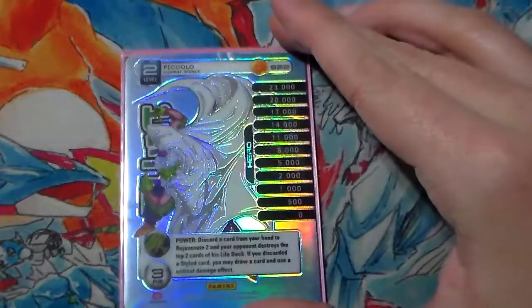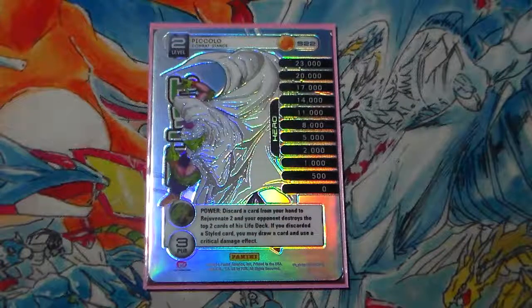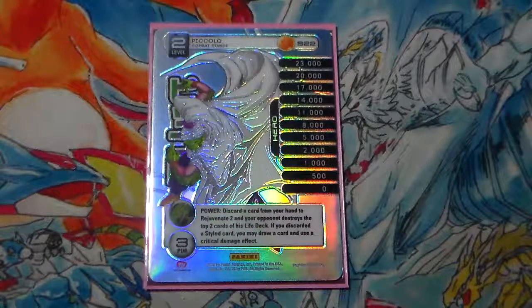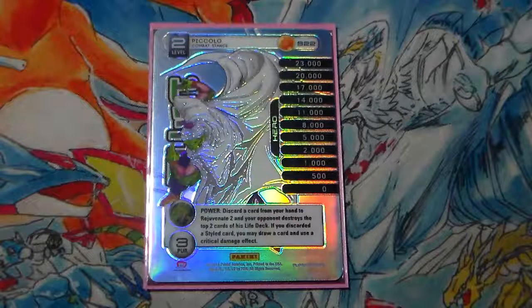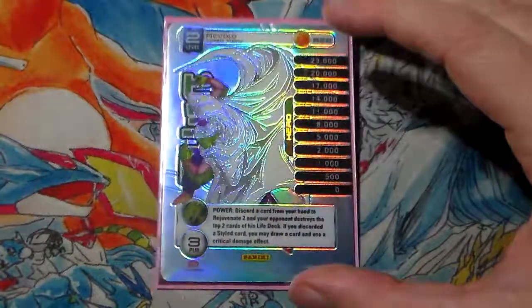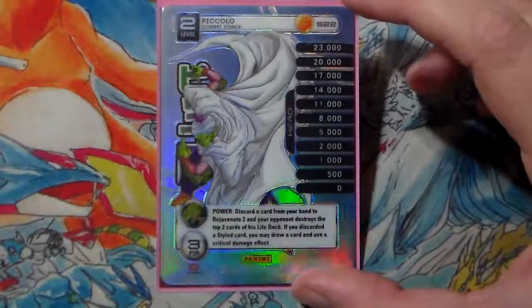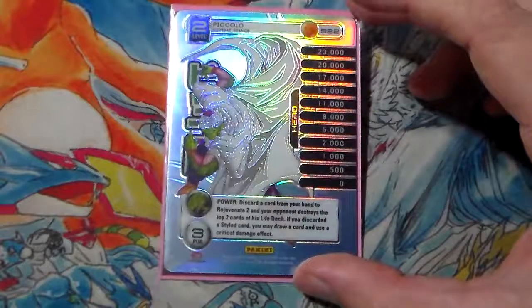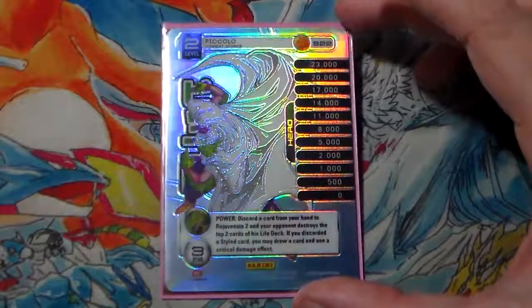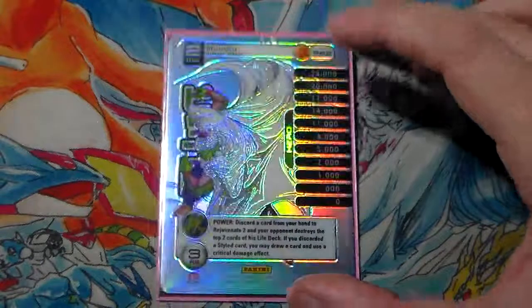We are playing Combat Stance for our level 2. There's a lot of arguments that since this is a physical-focused deck, we should play a better level 2 or a level 2 with higher power stages. But I love the auto-crit effect that comes on his ability. In addition to that, the rejuvenate 2 is a guaranteed anger, and drawing a card can get us more advantage during combat. I've tried various other level 2s and I've always come back to Combat Stance.